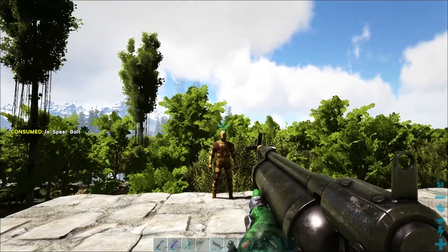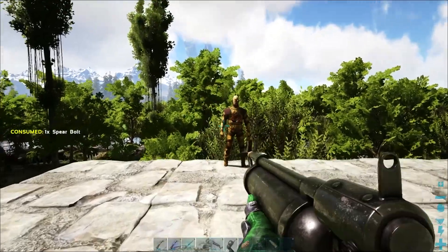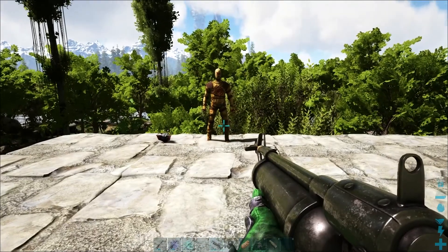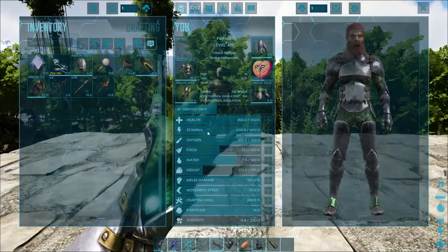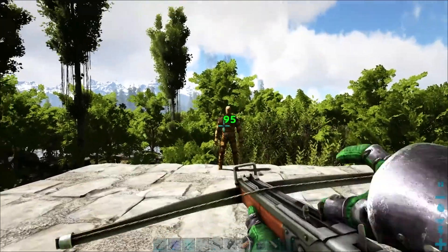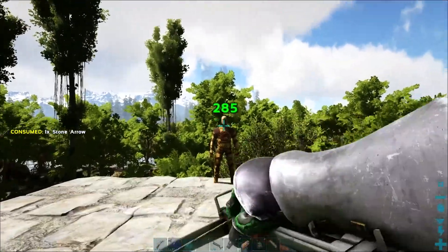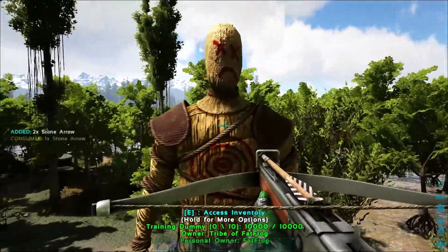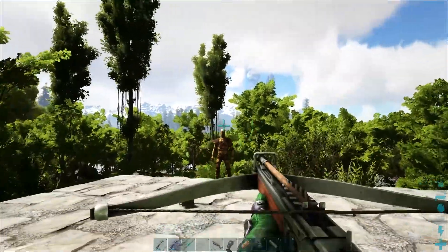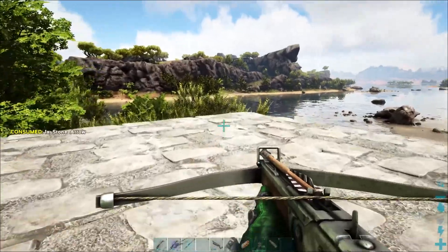It will do better below water. To the head it does 240. You can pick these bolts up just like arrows and spears, which is really helpful given how expensive they are. Now a primitive crossbow does 95 to the body and 285 to the head, so it's much better value to use the crossbow versus the harpoon launcher above ground.